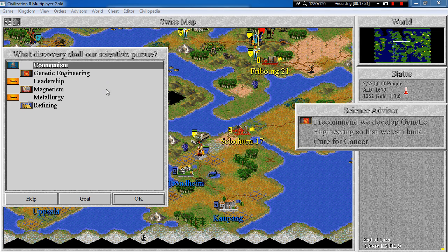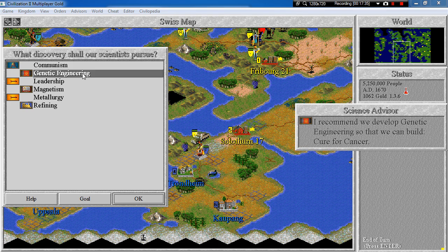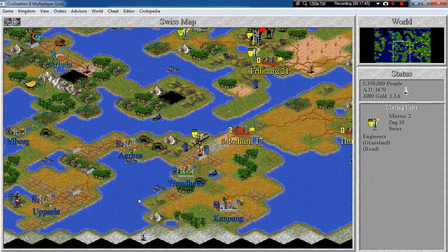Dalton's experiments explained how atoms linked together to form molecules. He also explained the nature of these chemical bonds and performed experiments concerning the formation of various chemical compounds. Finally we can research a lot more things, and I will go for genetic engineering. This will allow us to build a wonder called Cure for Cancer, which makes more of our citizens happy — we definitely need that.